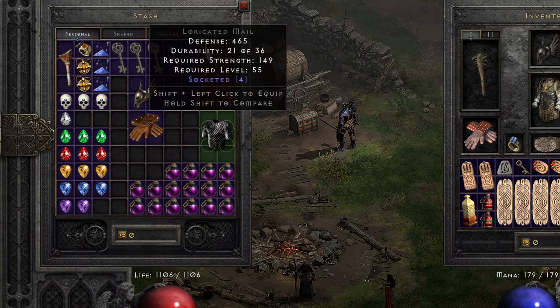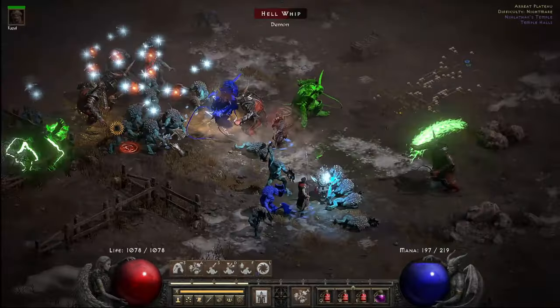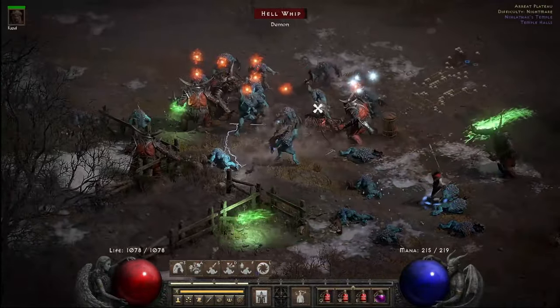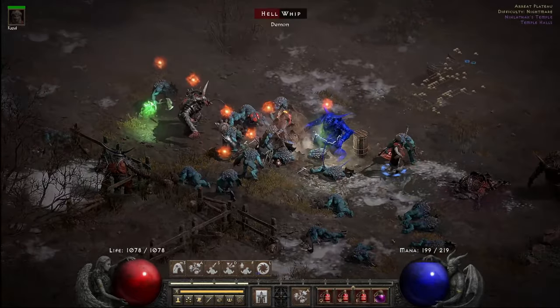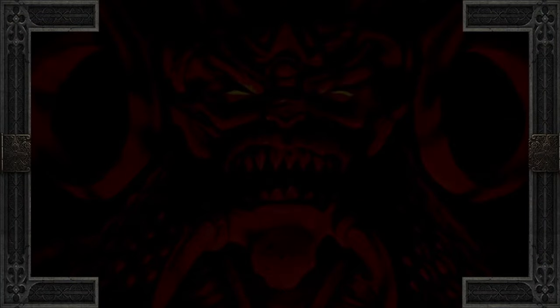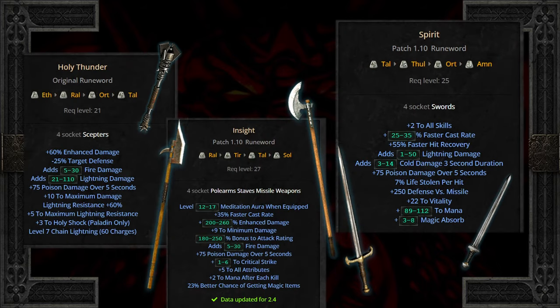4 sockets are a bit different since they cannot be found in normal, only nightmare and beyond — and even in nightmare can be rare, but you will happen across them at some point. Are level 20-something runewords worth building post-normal? Short answer: yes. Finding a 4 socket sword, scepter, or polearm and building any of these runewords can put you in beast mode through most of, if not all of, nightmare.